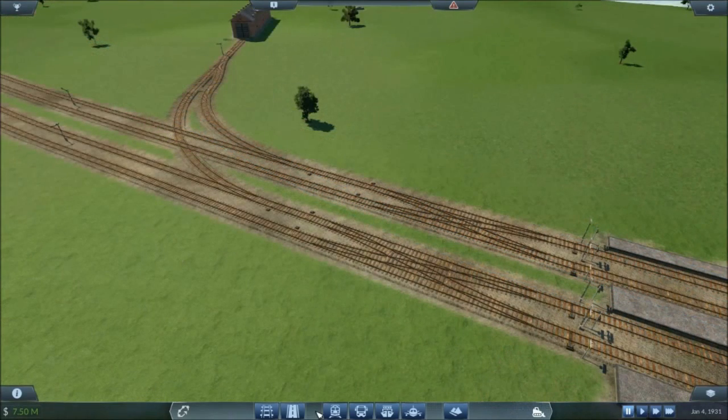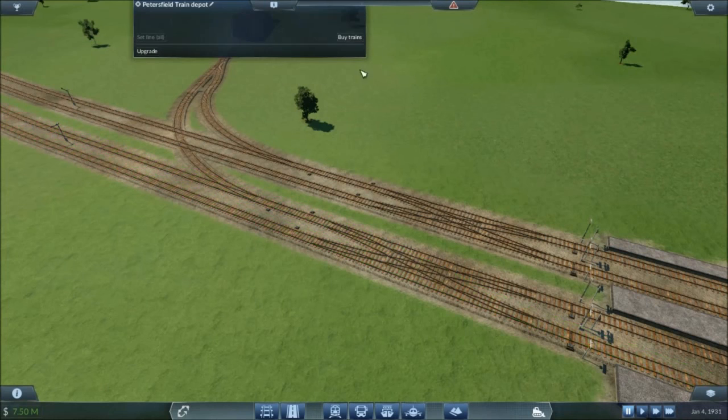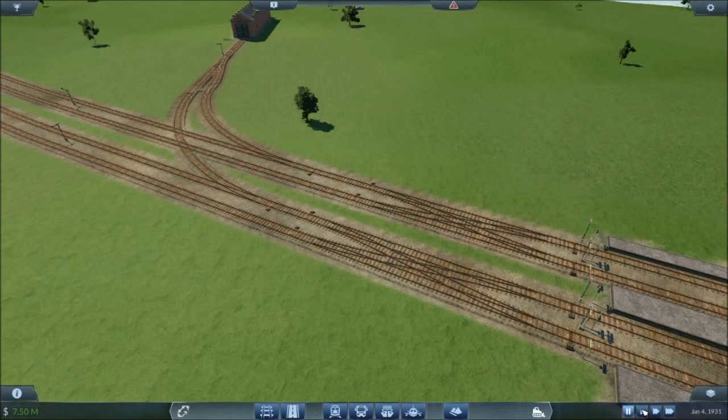Now that we have the basics, let's see how we can use signals on a slightly more complex scenario. Here we have two double tracks leaving the station and a junction branching off to a train depot. One of the lines branching off crosses over the double track. We need to use signals to ensure that trains can navigate this junction safely. I have placed signals at each possible approach to the junction, including from the direction of the train depot.